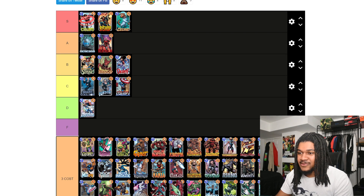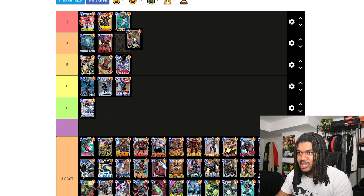Dazzler, I feel like she's D. You have to do way too much setup to get her to work — it's really hard to pull off her ability and justify using her over any other card. When I think of what team she could be used on I'm thinking something with Ultron, but then you want to run Patriot with cards that have no abilities, so it conflicts. Dazzler is pretty bad, putting her in D.